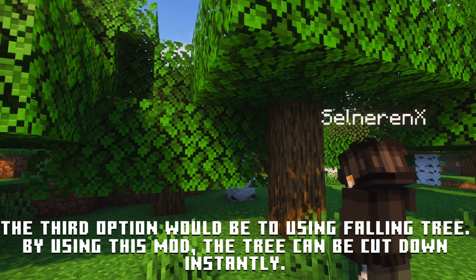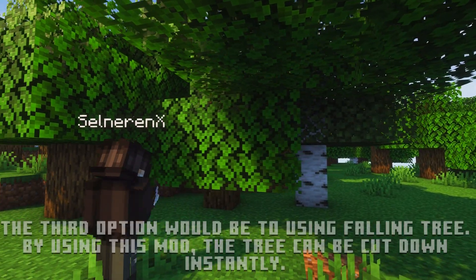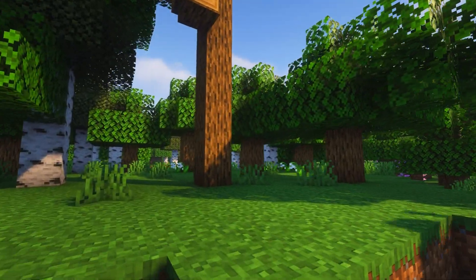The third option would be using the Fallen Tree mod. By using this mod, the tree can be cut down instantly. It's good for those who want to make tree cutting plain and simple, yet instant and easier than the vanilla method.